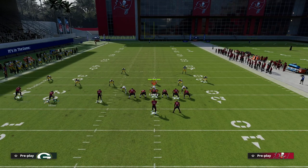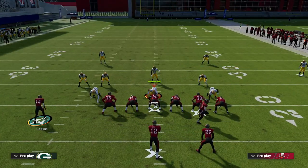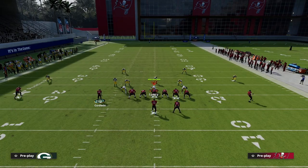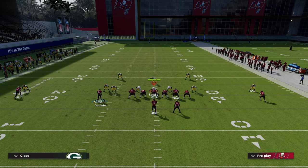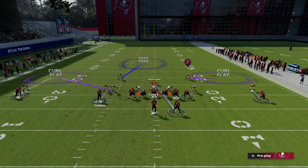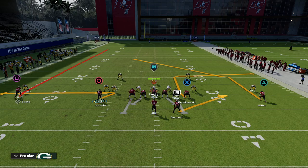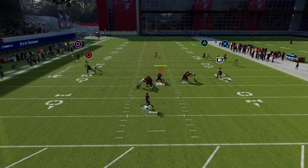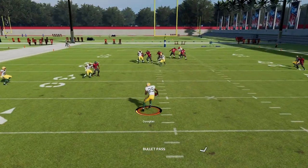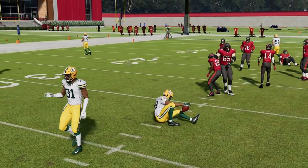If you motion the receiver all the way across the formation and let him set his feet, you'll notice he's outside the numbers and wide on the right side. The problem this creates is he's almost in a position where he'll run right into the outside third or the middle third. You can see how that middle third can play this really well — this is why a lot of people have stopped using this route.